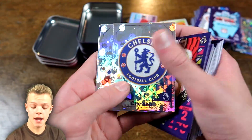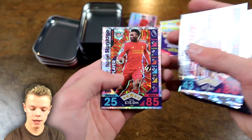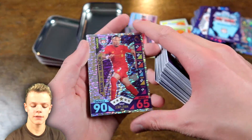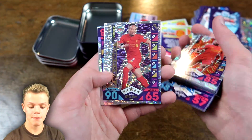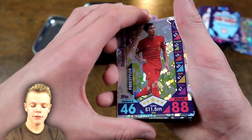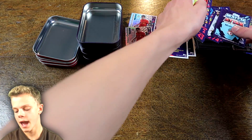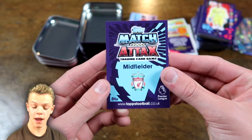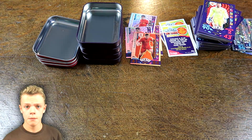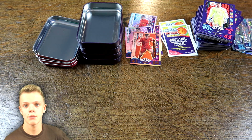Then we've got Chelsea's badge, Stoke City badge again and their star player — both for the second time — and Sturridge again. Looks like a little pattern there with Sturridge in the two Stoke cards. And then we've got Nathaniel Klein being our Man of the Match of the tin, and Firmino Freestyler — another great prism card at the end. And then the Felipe Coutinho — we've had bronze and two silvers so far, and it is another bronze. Two bronzes and two silvers, and I already had the gold — I cannot complain with that.